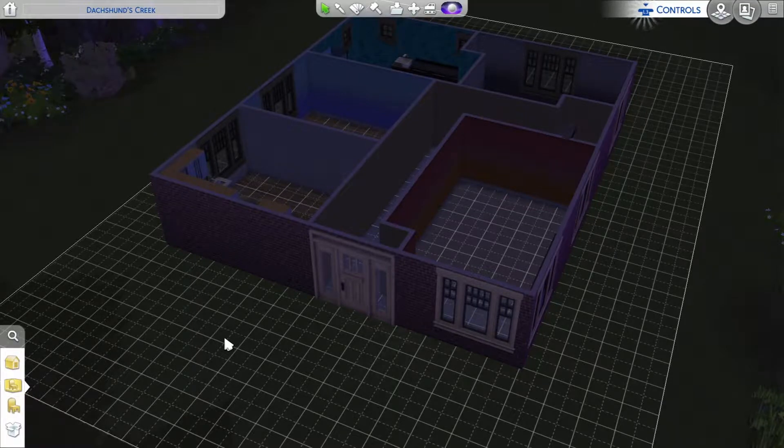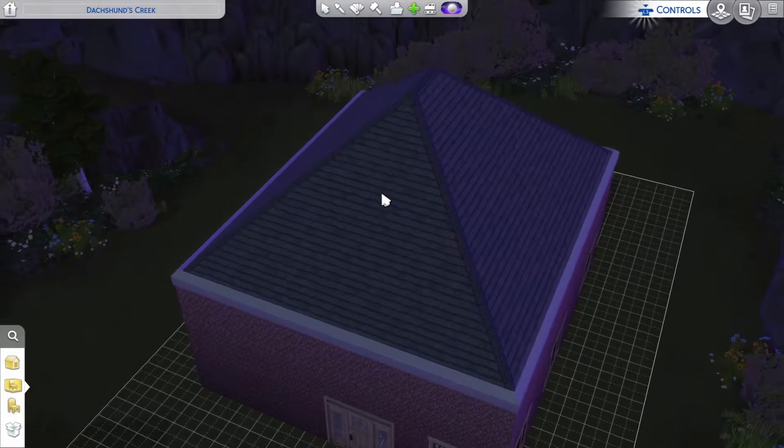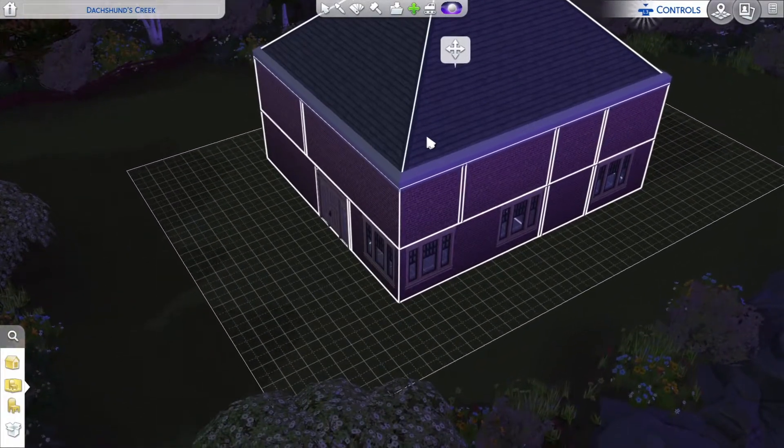Hello everyone and welcome back to The Sims - it's week two of our building. So this is where we left off previously. Today we're aiming to finish off this house, then afterwards we'll sell things off camera and move into the new house. The plan is that by the next Sims episode, we'll be living in this house - fingers crossed!